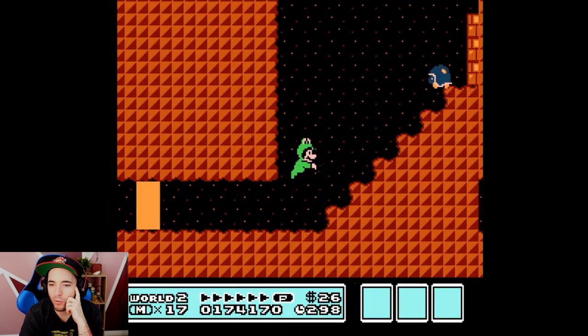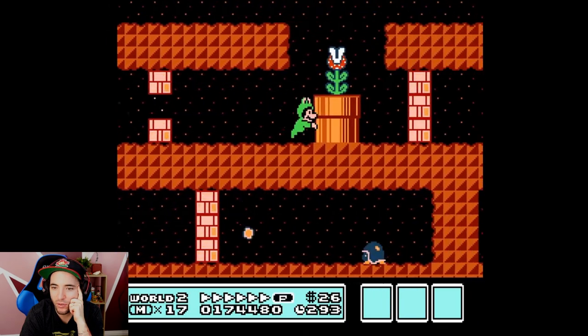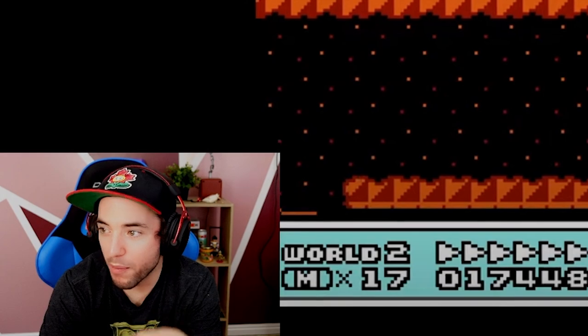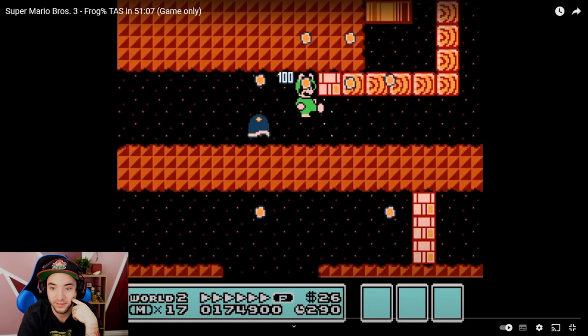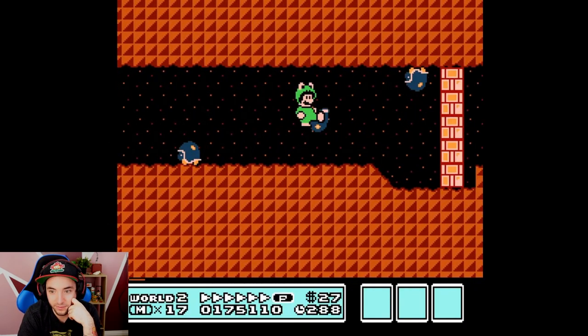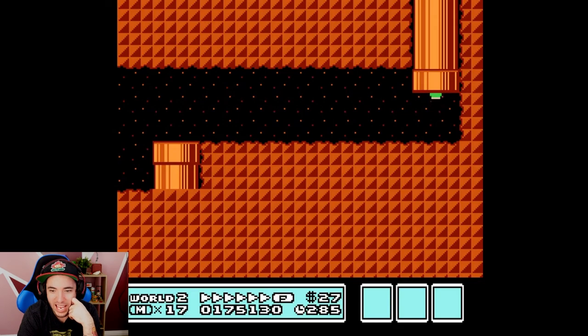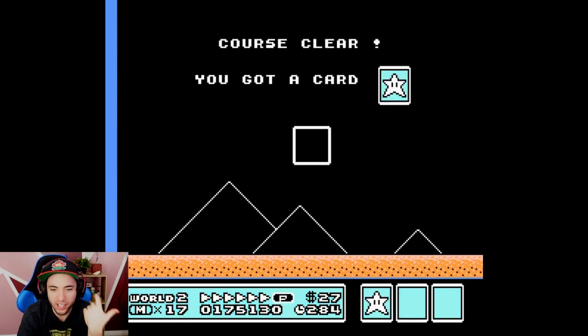This one doesn't play much of a role because of being able to grab the shell. Remember everyone watching: the Frog Suit cannot duck. Think of all the little things in Mario 3 where you have to go through a one-tile gap and ask yourself how the Frog Suit is going to get through. You can clearly see the Frog Suit has come to a dead stop, yet it's keeping P-speed. You have 16 frames to jump before you lose P-speed, since you accelerate so fast by the time you land.